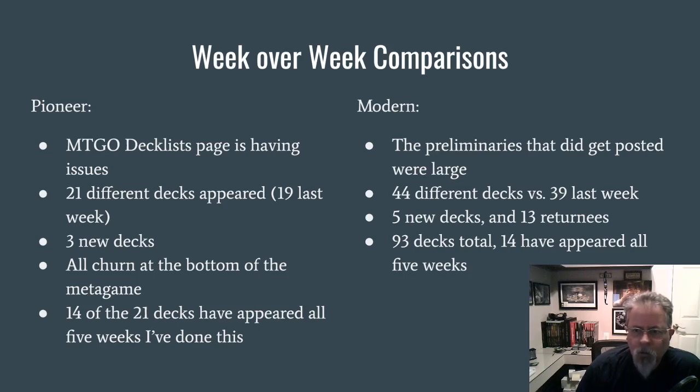For Modern, there were only three preliminaries that got posted, but they were big — a lot of decks in two of the three, much larger than normal. So we saw 44 different decks over those three results. The totals have been hovering in the low to mid 40s by week, so that's a good broad metagame. Five of the decks we saw this week were new, 13 were things we'd seen before that came back, and actually 15 decks have appeared in all five weeks.